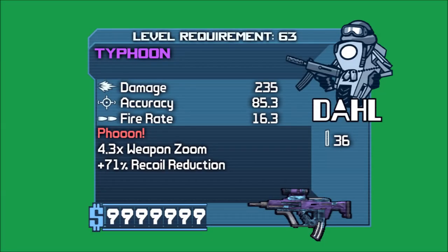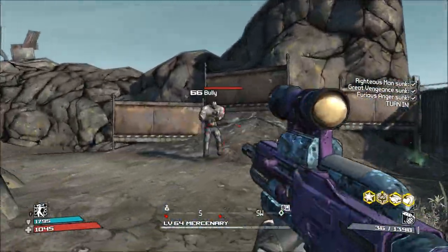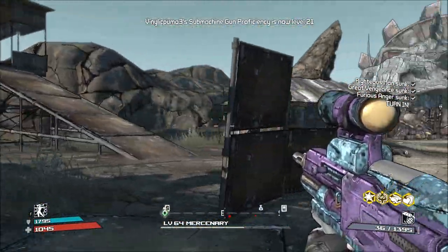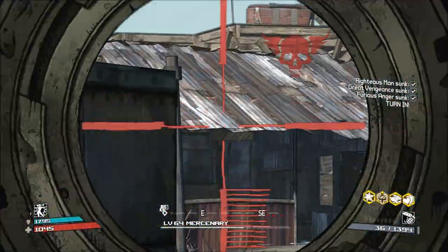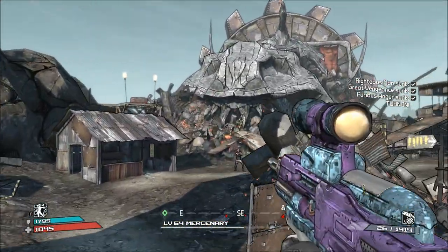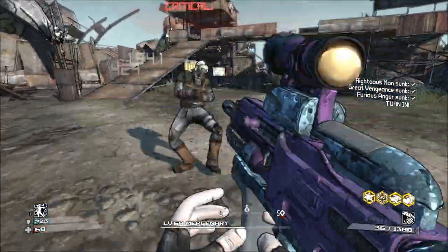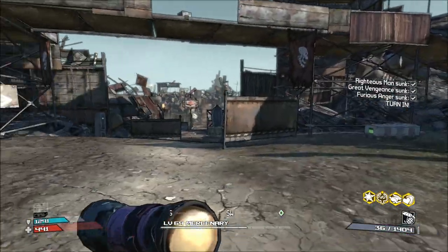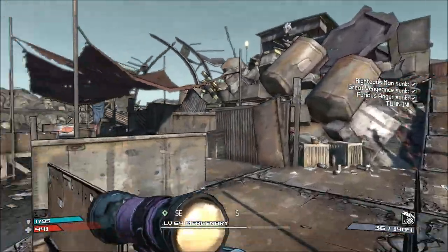Number 5, the Typhoon. The Typhoon SMG is a unique weapon from Dahl added with the General Knoxx DLC for Borderlands 1. It drops from a shield-wielding Crimson Lance soldier named Typhon. For those familiar with Borderlands 2, the Typhoon is sort of like a weird cross between the Seraph Stinger pistol and the Jakobs Becca. The Typhoon's special effects come from the unique Typhoon accessory for SMGs, which allows your bullets to ricochet. After a certain distance, the initial projectile spawns two additional projectiles to deal extra damage, sort of like the Jakobs Becca.